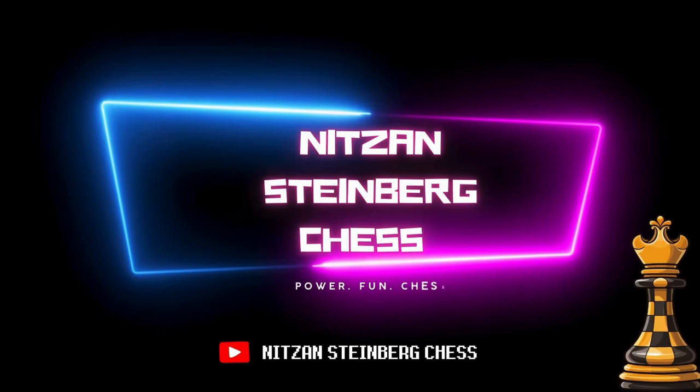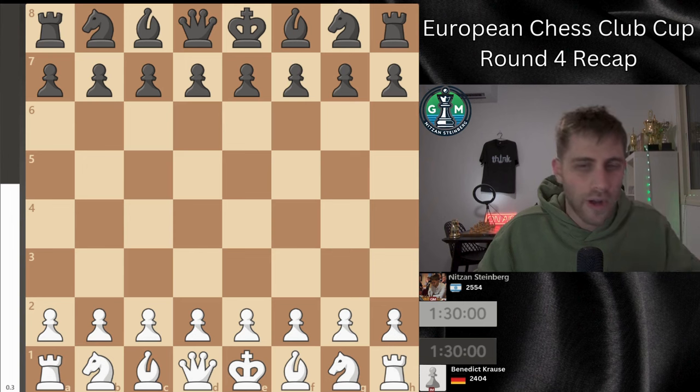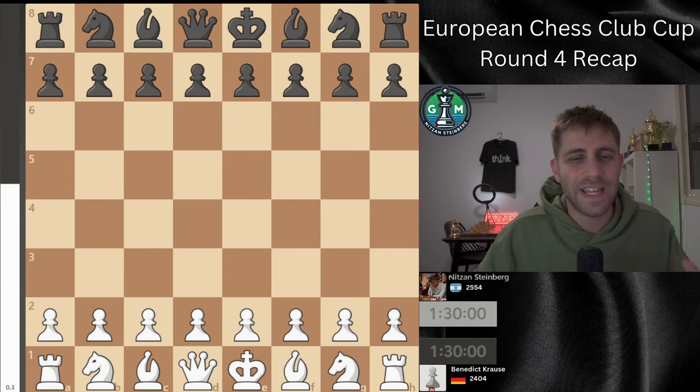Hello everyone and welcome back, my name is Nitzan Steinberg. I'm a chess grandmaster and today I will dive into my round 4 game in the European Chess Club Cup, where I had the white pieces against a very strong international master from Germany with a rating of 2404. We had a tough opening preparation battle that led to an incredible fascinating endgame. Don't forget to hit the like button and subscribe so you won't miss any of these intense recaps. Stick around until the end to see how the game and our match against the Germany team turned out.